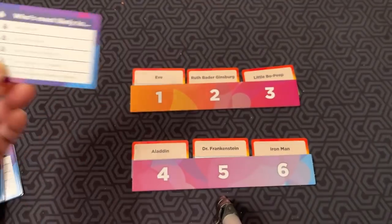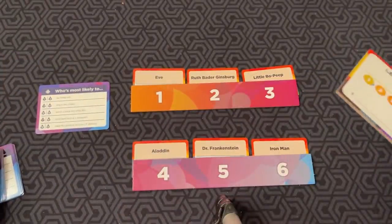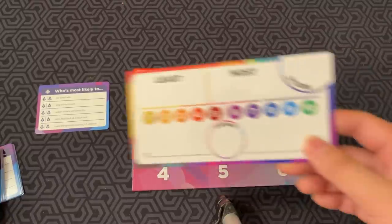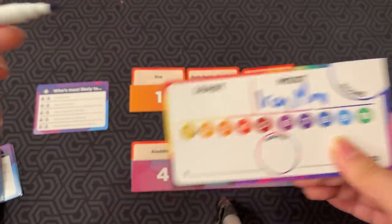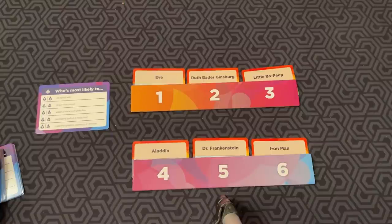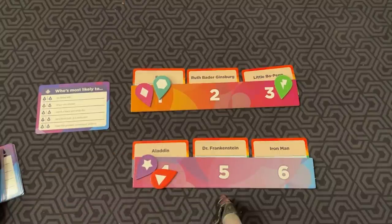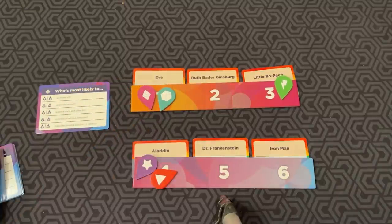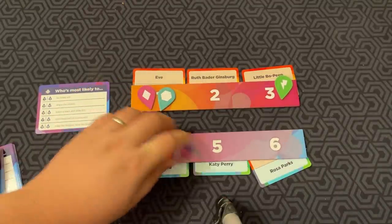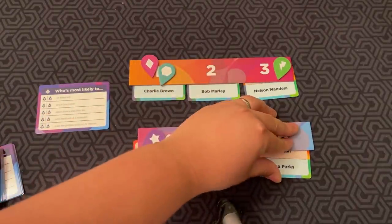In the character version, you have six characters. A prompt like 'Who's most likely to watch a black and white film?' has everyone write who they think is least likely and most likely of the six. Once everyone's done, you reveal your answers and use tokens to mark what people picked. You score one point for every token next to the card you voted for, except your own. Then switch characters. Example character sets include Charlie Brown, Bob Marley, Nelson Mandela, Peppa Pig, Katy Perry, and Rosa Parks.